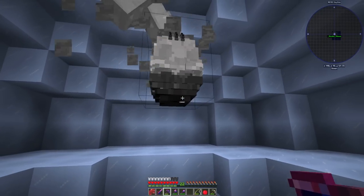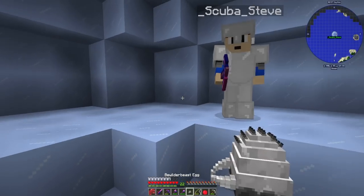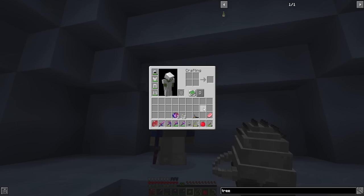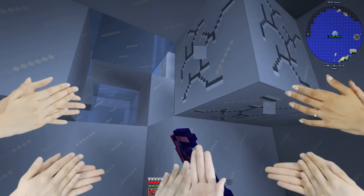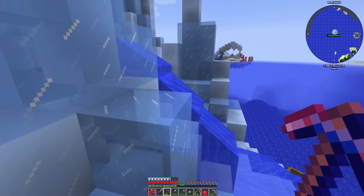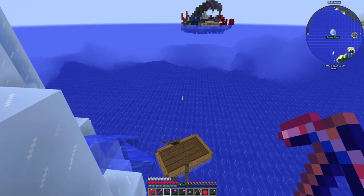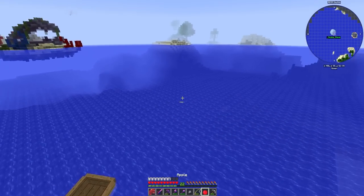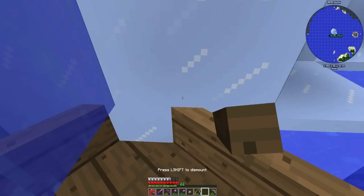Oh, it's a Bewilderbeest egg! No way, I am so excited. I was not expecting to find one of those for a long time. A Bewilderbeest baby wouldn't even fit on our island — we've got to wait for a very long time and a special occasion to hatch that thing. We'll get it secured away in the vault.